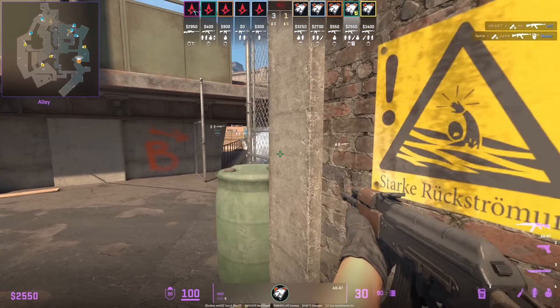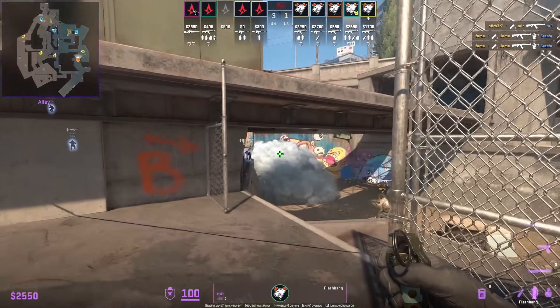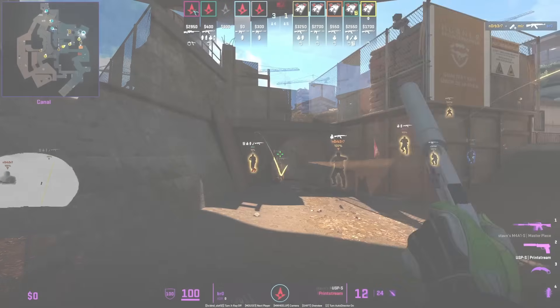Mir has a set lineup to flash monster when monster is smoked off. He stands behind the barrel, aims at this part of the fence without moving his mouse, gets in front of the barrel next to the fence, then left click throw.